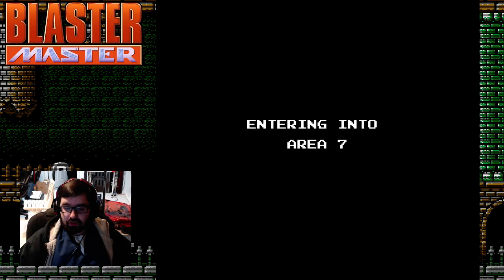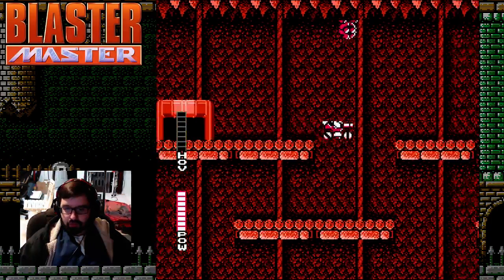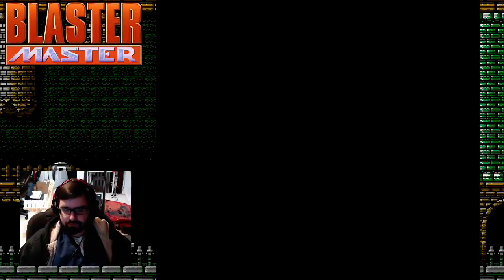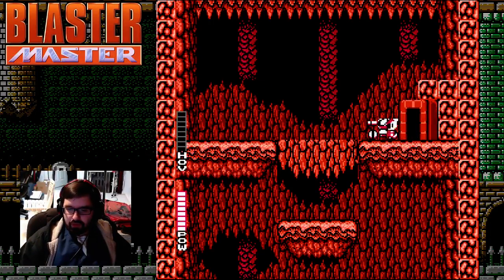In order to get to the new Area 7 skip, we're going to go right and then immediately turn left and go into this left room. At this point, we are now in the same room as the old skip, except we're at the top and we need to get to the bottom. That means more door wraps.